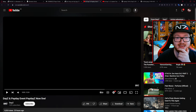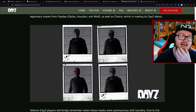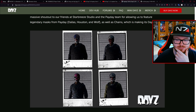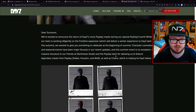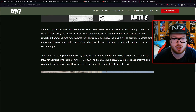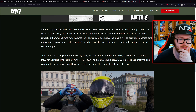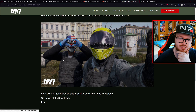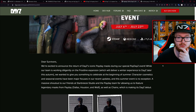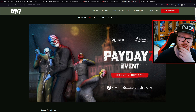The only other thing to note is the Payday x DayZ event. They are adding some masks from Payday into DayZ, which is the MMO zombie game. It's not really my speed — I've tried to get into it a couple of times, but I'm more of a State of Decay guy myself. But if you're out there and you like DayZ and want access to the Payday masks, they are available now. From the wording of the blog post, the masks will be distributed across both maps with two types on each map. You'll need to travel between the maps or obtain them from an unlucky server hopper. If you're a community server owner, you'll have access to the event files even after the event is over. Don't know exactly how that works, but I'm assuming if you've played DayZ, you'll know how to find them.